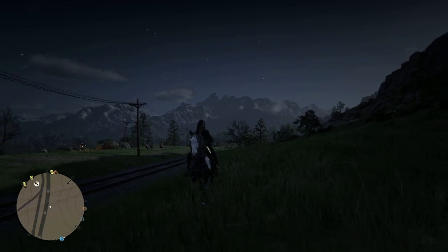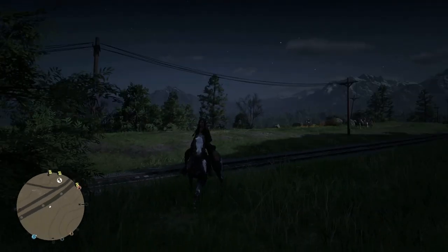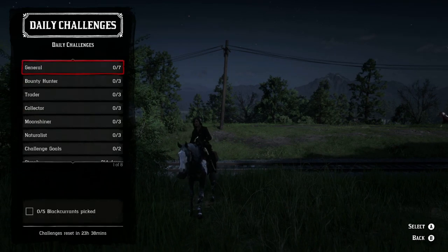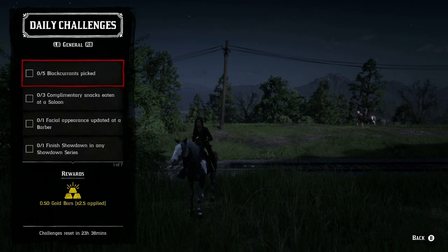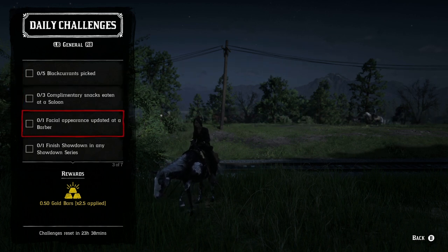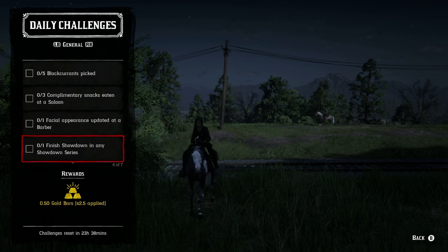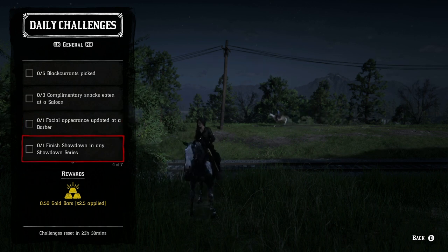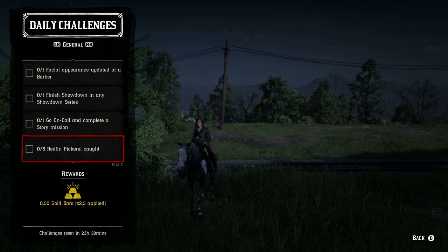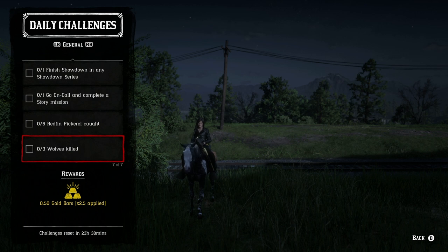Let's move on to the daily challenges — we'll start with the list mode. On the daily general challenges, we got five Blackhorn picked, three complimentary snacks eaten at a saloon, one facial appearance updated at the barber, one showdown in any showdown series to finish, one go on call and complete a story mission, five Redfin pickerel caught, and three wolves killed.